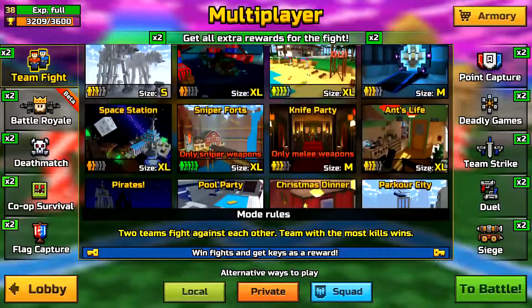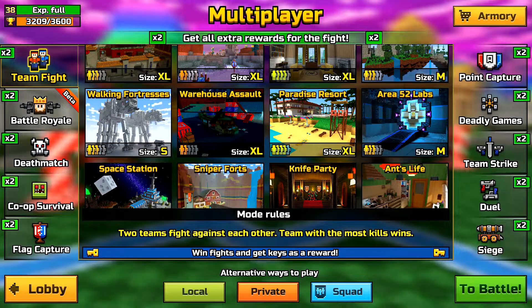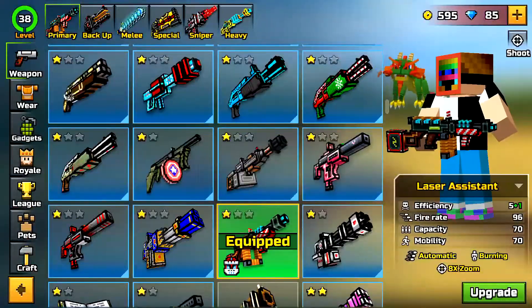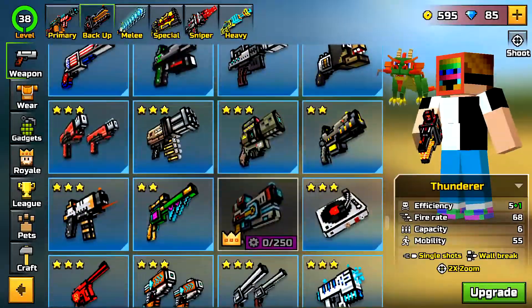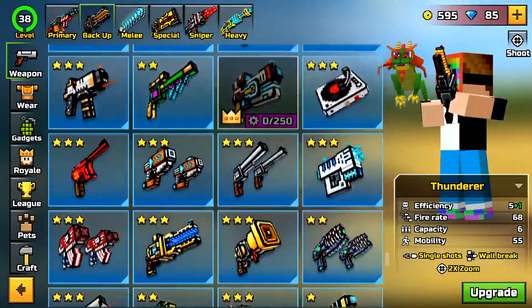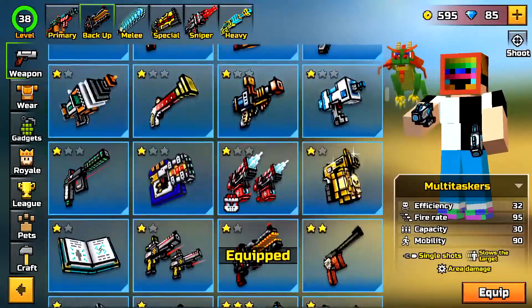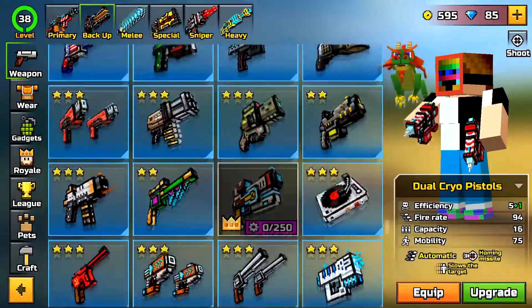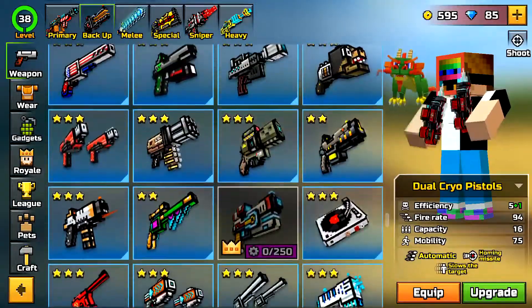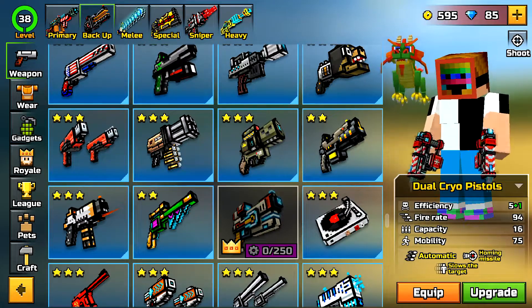In the meantime I'll show you — for Team Fight, what I recommend is going on Pool Party using the most annoying loadout you can think of. It doesn't matter what you have. If you have low-level weapons because you aren't high enough level, I suggest using the most spammy weapons like the Multitaskers or the Dual Cryo Pistols — there's a whole bunch of different spammy newbie weapons. If it gets you the kill and gets you the XP, why do you care?